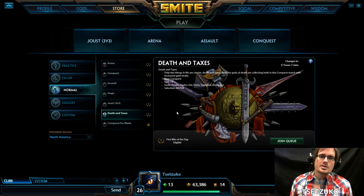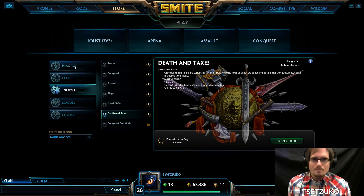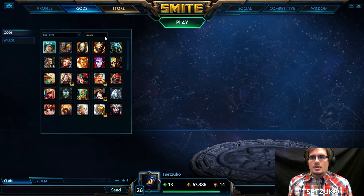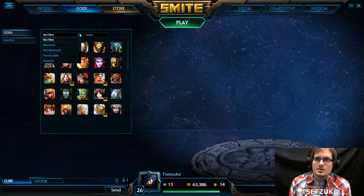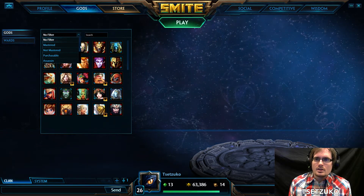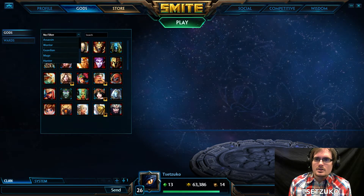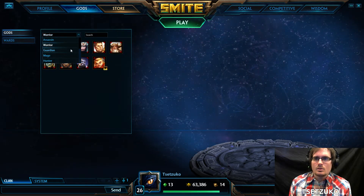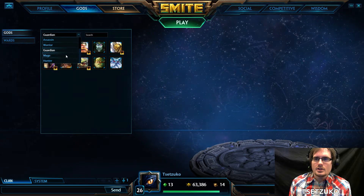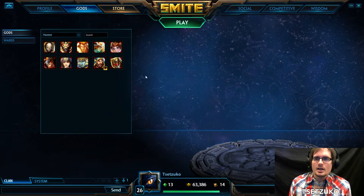Like I said, we'll go over these modes individually in more depth in future videos, just so you know what we're referring to when we say these in future videos. Next, we're going to talk about Gods, and primarily we're going to focus on the roles available in Smite. There are 5 roles: Assassin, Warrior, Guardian, Mage, and Hunter.